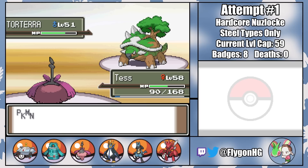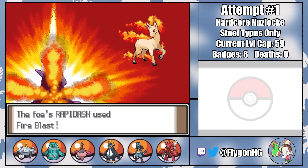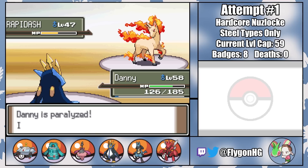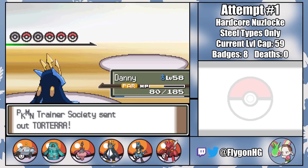Rapidash comes in and takes a huge chunk of damage from a critical hit Iron Head. This is incredible because now I can bring Danny in on a Fire Blast that does solid neutral damage. With Danny out, I'll be able to kill Rapidash with a Surf and be in the perfect position to outspeed and kill Torterra with an Ice Beam when they come back in. That is, unless a nonsensical Bounce manages to paralyze me. The immediate full paralysis isn't a huge issue since we can still take out Rapidash with a Surf, but with the speed drop from the paralysis, we obviously no longer outspeed Torterra, meaning I gotta switch out.